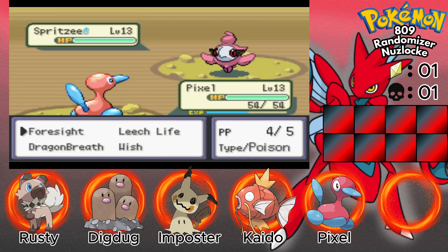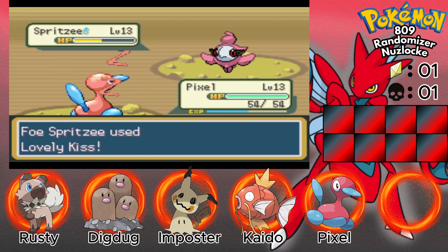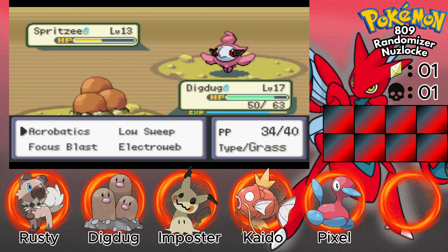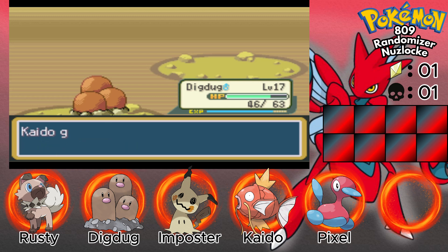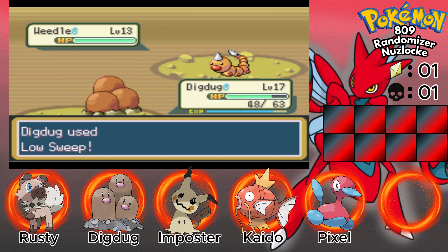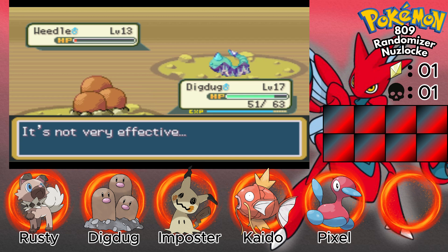Spritzy — that looks like it's a 3D model except just 2D. It's going to sleep. Definitely going to swap out. Not very effective. Weedle — nah, I won't be fighting for a Weedle. I don't like the fact that there are moves where you don't see the name — I don't know what's going to happen.